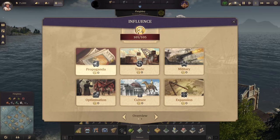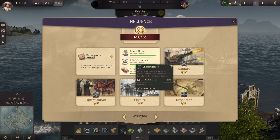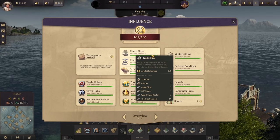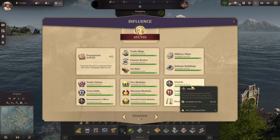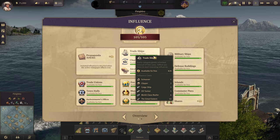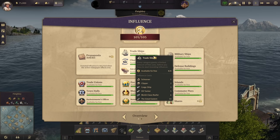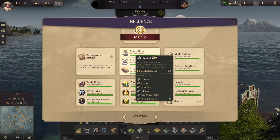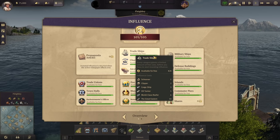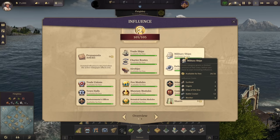If we select our influence counter, we're brought to the influence screen. There are categories for propaganda, trade, military, optimization, culture, and expansion. Clicking any of these cards will flip them over. You get a certain amount of influence for free before things start costing influence. For example, trade ships — you get eight influence for free, so you could build eight schooners, or four clippers, or any combination that adds up to eight. After you use up your eight free influence, they start costing influence deducted from your total. Military ships allow up to 20 for free, which is really nice for building a substantial small fleet before they cost influence.